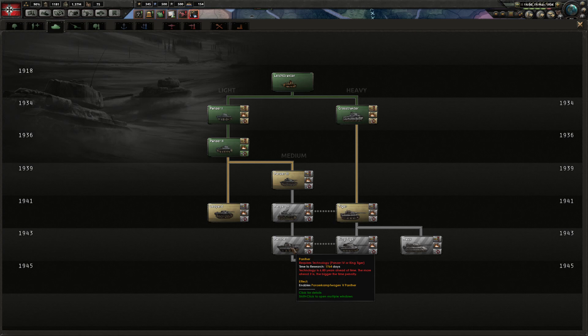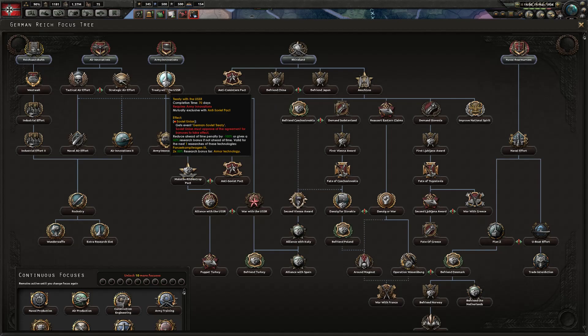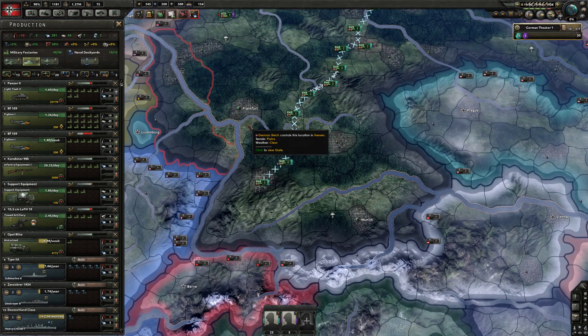A lot of players don't have Panthers by the start of the war — you should always have Panthers. Once you research Panzer 3s ahead of time, immediately burn both 2x50% army technology bonuses: one on Panzer 4s ahead of time, one on Panthers ahead of time. Even with a 50% bonus Panthers take about a year to research, but it's worth it. You then start the war with Panthers already in production — they'll crush the Western Allies and be your main tank for Russia.